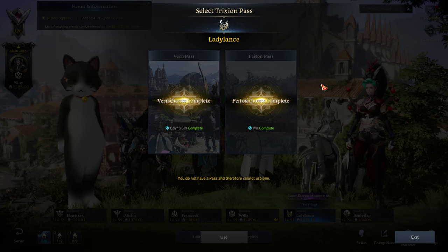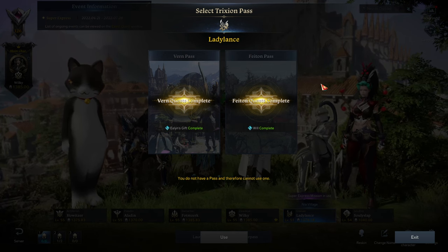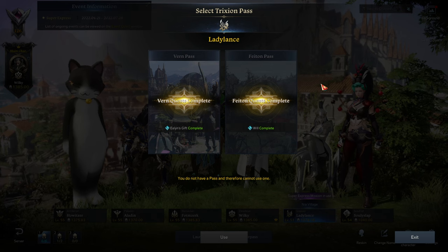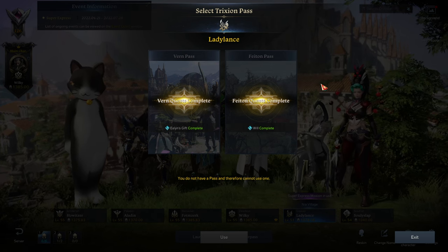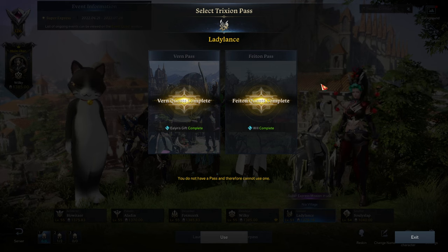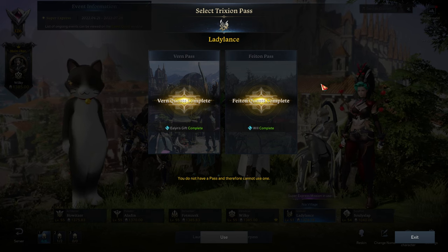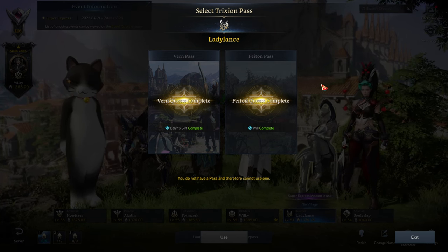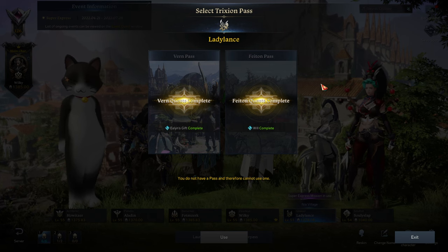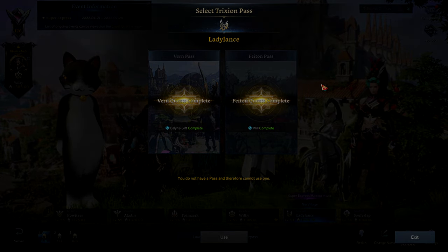To recap: we have the Phaeton Power Pass, the Super Express Mission, and the Ark Pass — three independent events. You can do them all on the same character, or split the Phaeton Pass and Super Express Mission across different characters. The Ark Pass is roster-bound anyway. Hopefully this clears up some confusion and prevents you from making a mistake. These events are pretty good, with a solid amount of rewards that help you upgrade your characters in whatever tier they are — so make sure you use them.